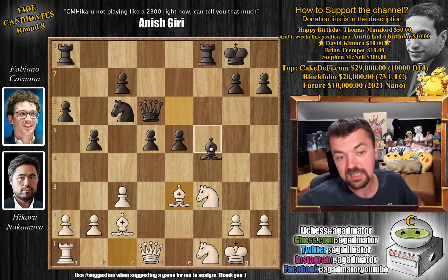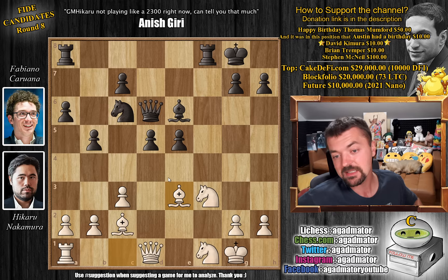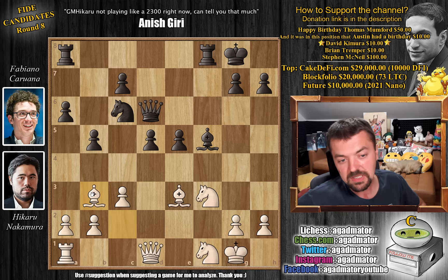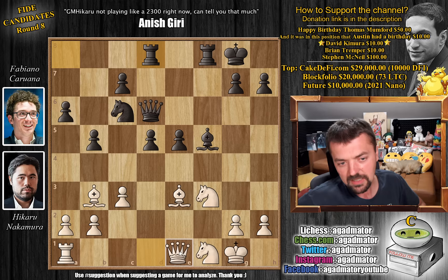We have bishop to e3 by Hikaru, and now comes bishop to f5. Interestingly, Caruana had this exact same position with the white pieces against Jordan Van Foreest in this year's Tata Steel tournament, which ended in a draw. But in that game, rook 8 to d8 was played. Here we have bishop to f5 — this is how Fabiano improves on that game. Bishop to b3, declining the trade, putting the bishop on this nice diagonal. And now rook 8 to d8.